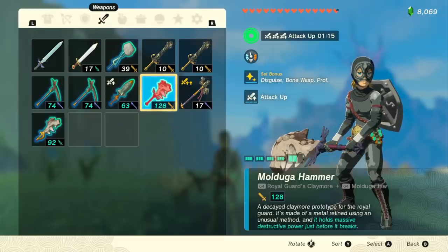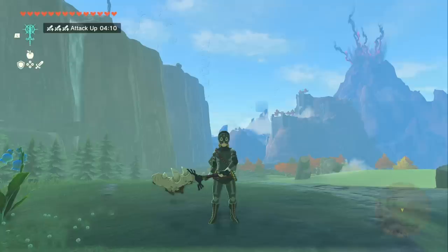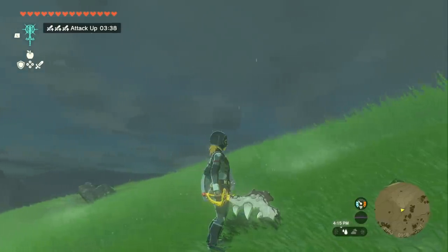we can mount the Lynel one time and kill it in just 5 or 6 hits. Then we get another 80% damage from our set bonus from our armor, which brings us to 460.8 damage, and then with our Attack Up bonus food, we get another 1.5x damage multiplier, which brings us to a total of 691 with this weapon.